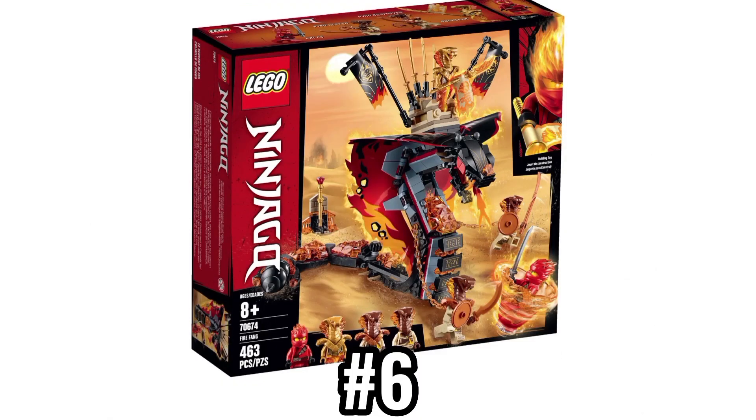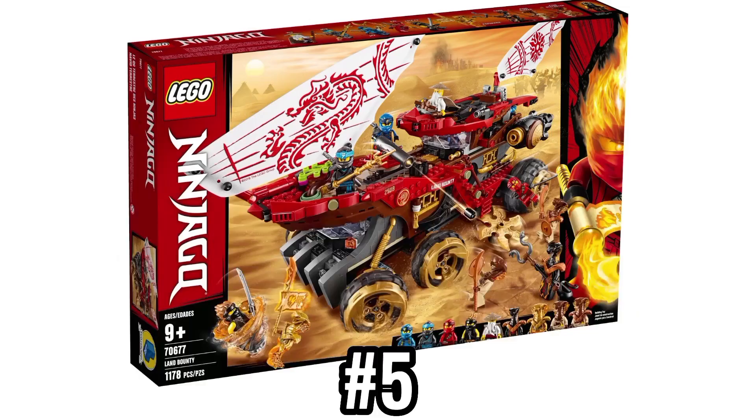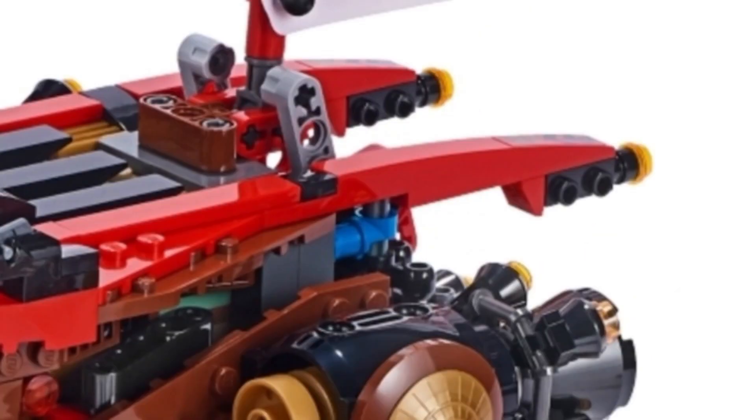Fire Fang really is just an incredible set for 40 bucks, and made it surprisingly easy to get a Sphere minifigure for an affordable price. The Land Bounty easily could have been the best Secrets of Forbidden Spinjitsu set, but just like the Shoryu Copter, the random blades on the side really take away from the set, as well as the exposed Technic pieces littered throughout, which just looks really messy and proves that LEGO needs to make Technic pieces in more colors.